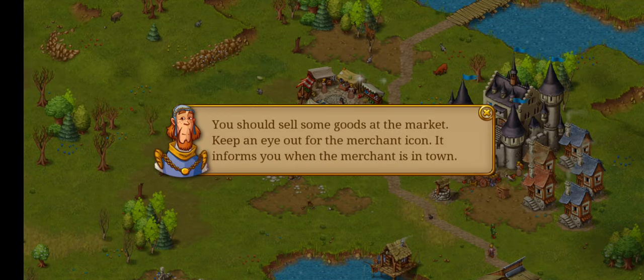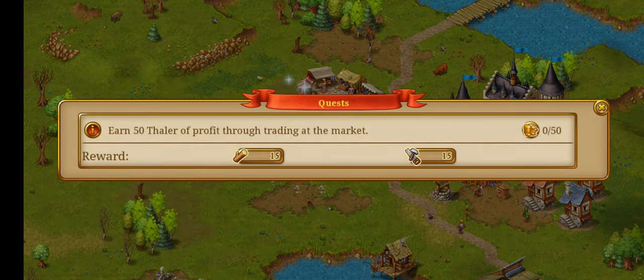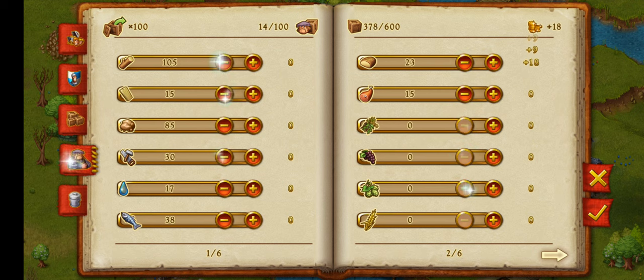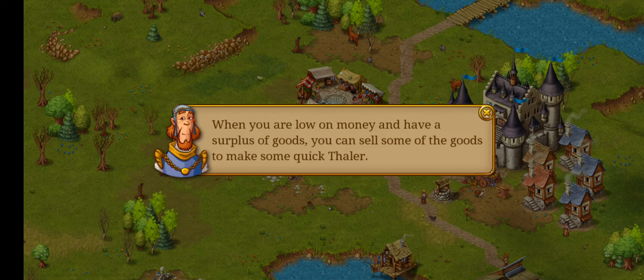You should sell some goods at the market — keep an eye out for the merchant icon, it informs you when the merchant is in town. Each earn 50 bailer from trading in the market. I already paid him a lot. Around 73. When you have money and a surplus of goods you can sell them to make some quick bailer — I think that's just like coins back in the little days.